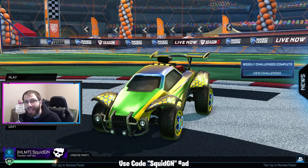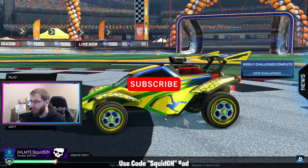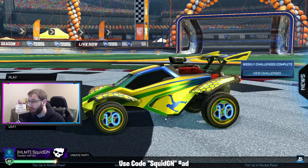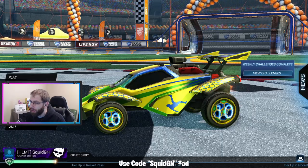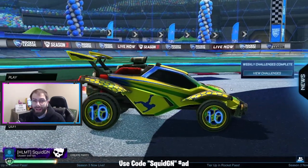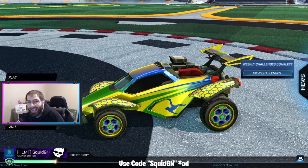Welcome to today's video. I wanted to show off the Pelé decal and wheels that were available in the item shop. The wheels can actually be used on any vehicle you want — you can throw them on your Fennec or a standard Octane. The decal is only for the standard Octane; it doesn't work on the Octane ZSR. I think it looks fantastic.